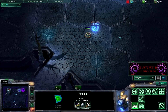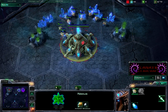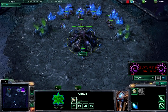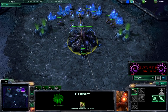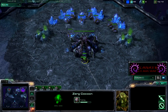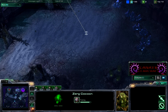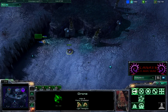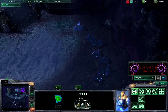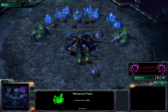He should be scouting after a nine pylon. Eon is just gonna chill and build pylons and probes. I am going to be opening with a ten overlord, rallied to my hatchery to spot any kinds of cheese. It is so common for Terran and Protoss — it's so hard to go hatch first without pool.